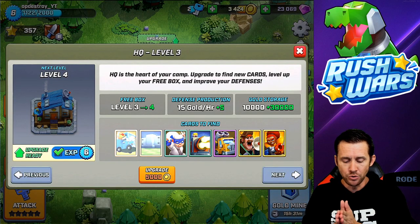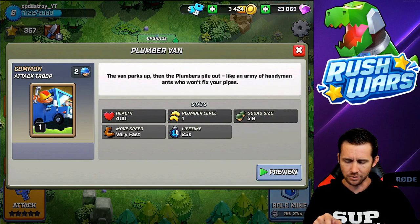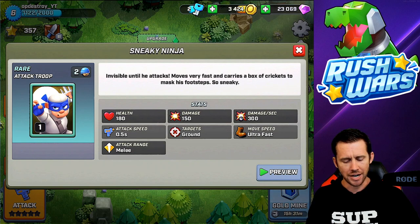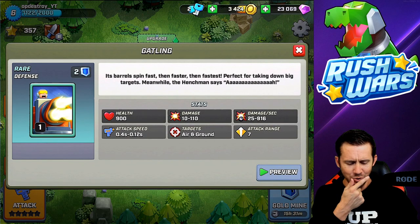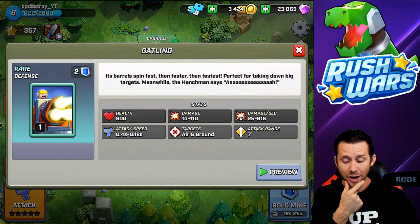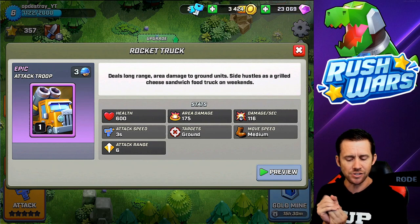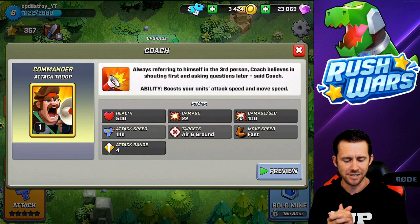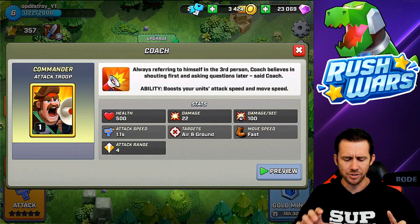Now we have new cards to find. We have this cool plumber van, walls - Donald Trump would be proud! We got a sneaky ninja that looks like a character from Mega Man. We got a Gatling gun - look at the health and damage per second on that one, it looks dope! Then we got the rocket launcher truck, which deals long range area damage to ground units and has a side hustle as a grilled cheese food truck on weekends. And then we got the Commander - Coach Brad, as I'm calling him.